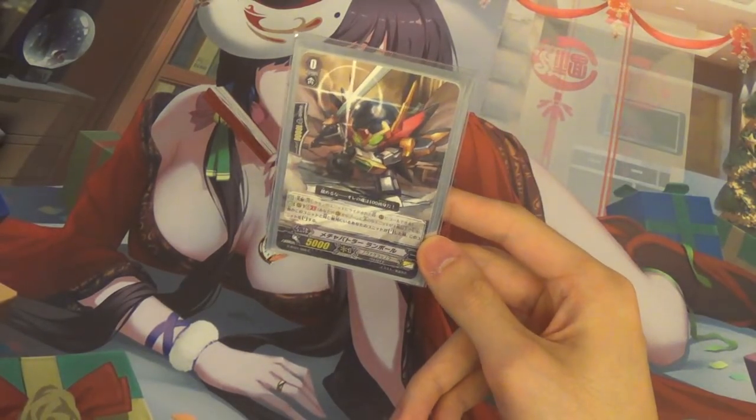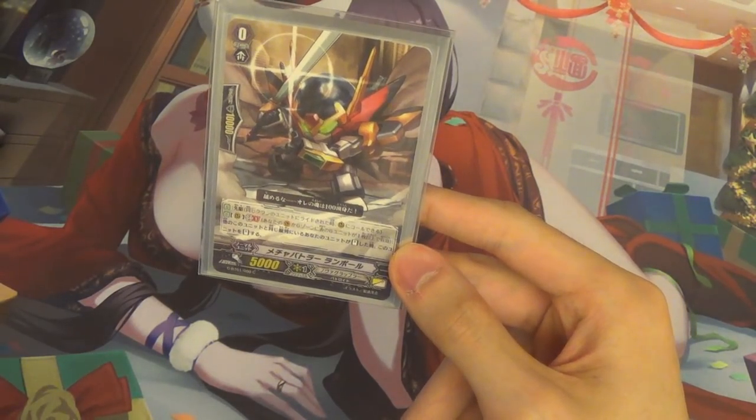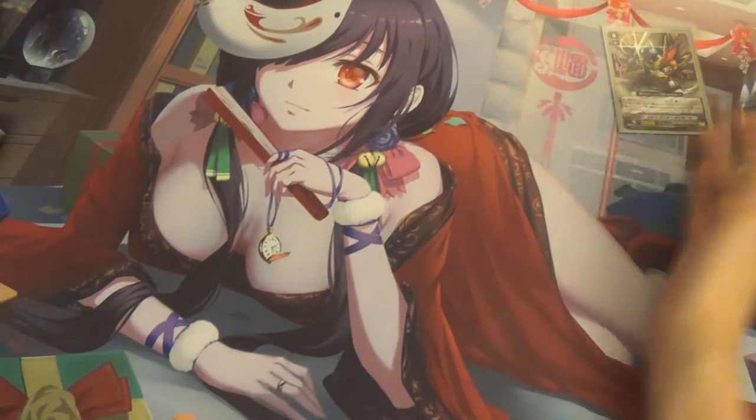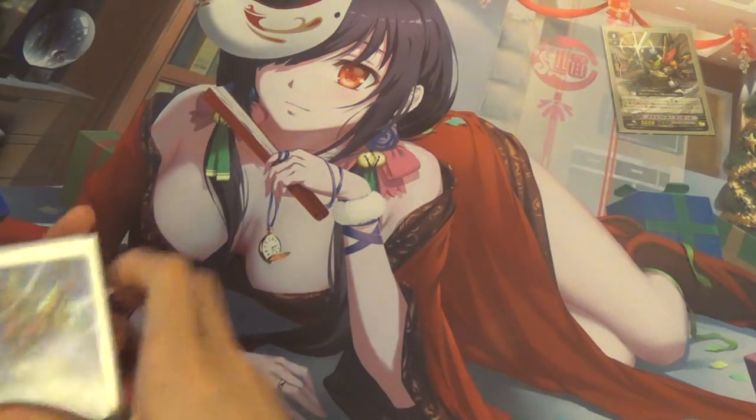Starting vanguard: running Run Bull. Extreme Ballard Run Bull's skill activates in the rear guard circle — Counterblast 1. When a unit in the same column as this card stands, stand this unit. So it's a free stand. If you guys have played Beast Deities before, it's pretty much the same as Riot Horn.